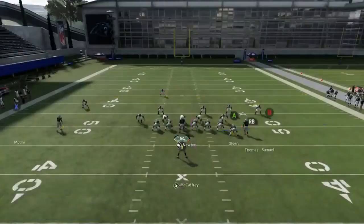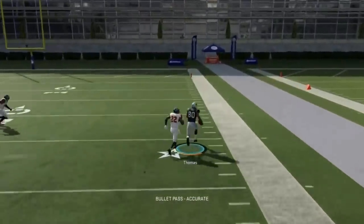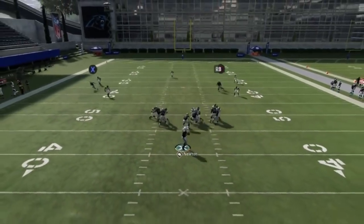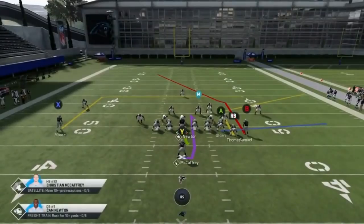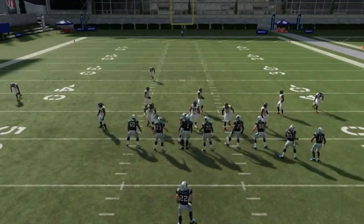Next up, we've got the close PA sail. Put X on a streak, put the outside receiver on an out route then smart route, and pass block the running back. You have an outlet pass in the RB. If it's man coverage you've got an easy play to that guy. You can also pass block Olsen and put the RB on a streak for the same effect. This play is capable of a cover three bomb, a good cover one man play with the outside route, and a good cover two play as well.